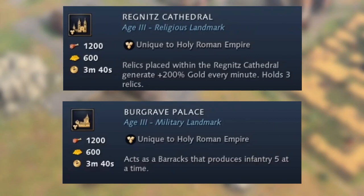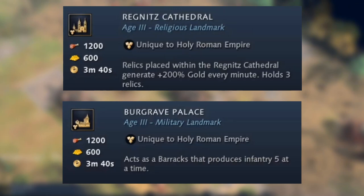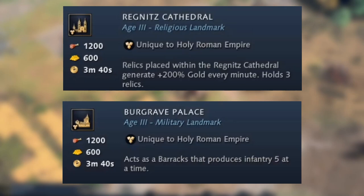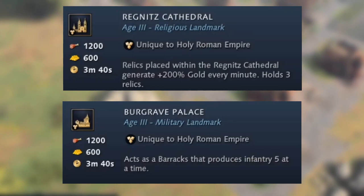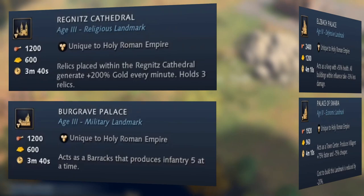Looking at the landmarks needed to advance to the castle age: the Regnitz Cathedral generates plus 200% gold per minute from relics placed within it and holds three relics — potentially really huge for gold income. The Burgrave Palace acts as a barracks but produces five infantry at a time instead of just one, which could be really strong if you're under pressure and need to quickly mass up an army.